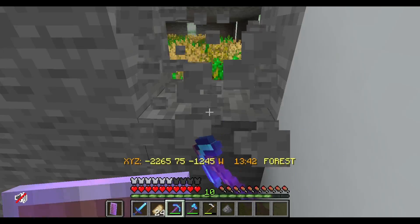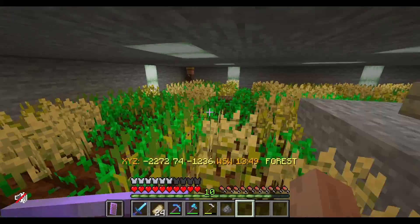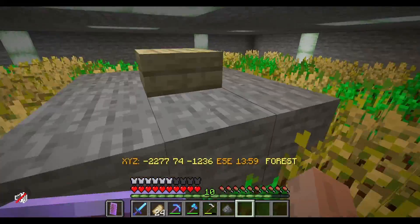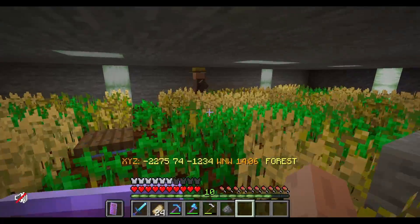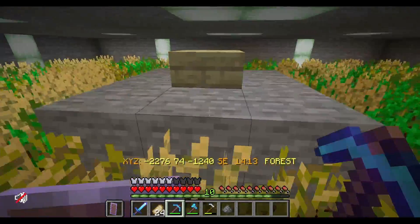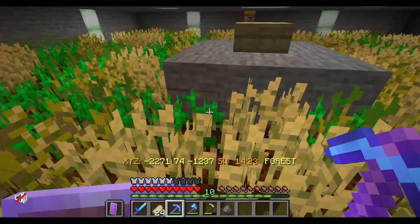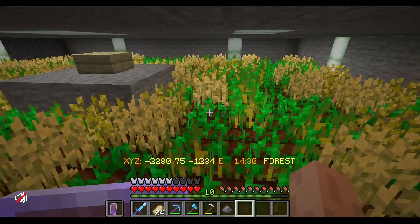I also got myself a zombie villager, cured it, and dumped it in here. Unfortunately, the mechanics of villagers seem a little bit different between Java and Bedrock versions. With Bedrock I can put in the villager, get rid of the composter, and the guy will farm quite happily. But that's not quite the case here — if I allow him access to the composter he's going to start dumping seeds in there, which is not what I want. I want him to use all his seeds only for farming. So I'm going to have to do a little bit of research off camera.